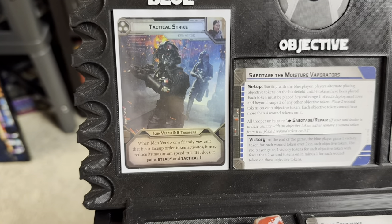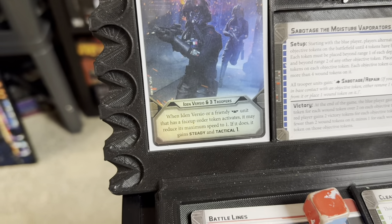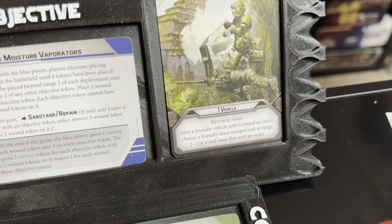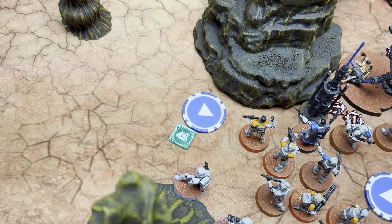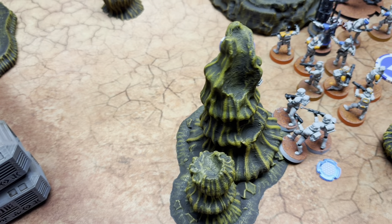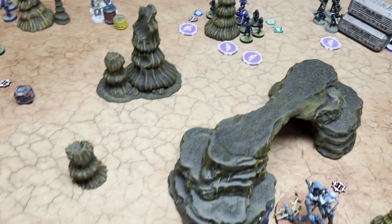Round Two — Iden plays Tactical Strike. Iden Versio or a friendly Special Forces unit with a face-up order token activates — it may reduce max speed by one to gain Steady and Tackle. Don draws Attack of the Clones: when activated using this card, gains either a surge or may remove a suppression. He chooses surge. The tank gets an aim from Link Targeting Ray via Cody's Direct, who also orders Fives, who coordinates to Phase Twos via the ATRT. Iden orders her Special Forces.